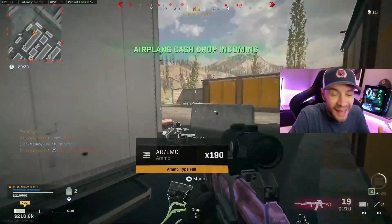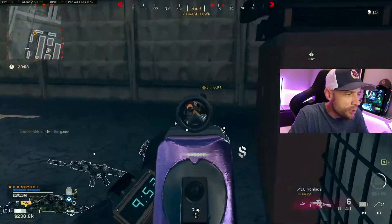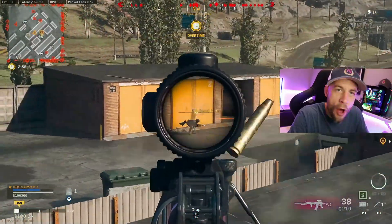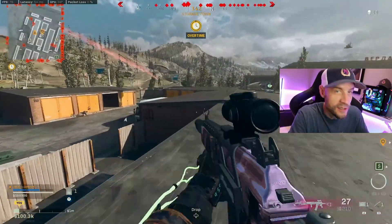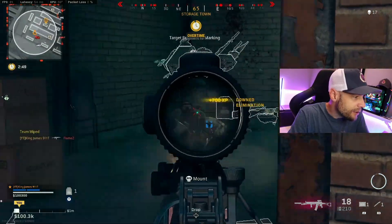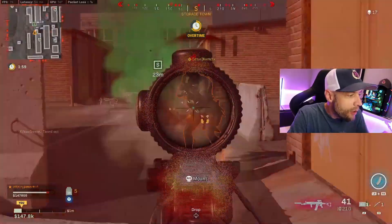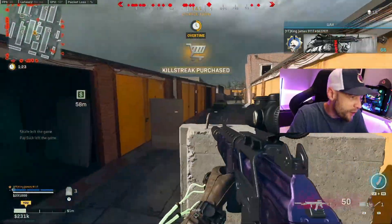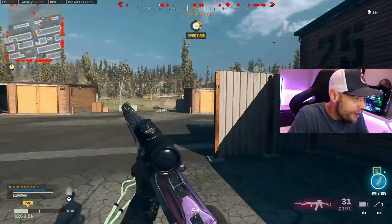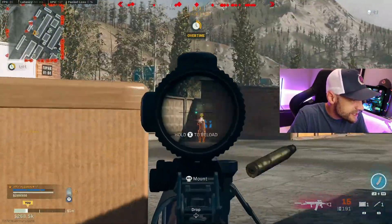I definitely like the gun — I think it's going to have a place in the meta. It's probably going to be a bit more like the AK where you have to get used to using it, because I think it's a higher skill gun with the recoil. It might make a good sniper support gun. As a regular AR it's pretty good, but if you like low recoil guns you'll probably want the Fara or the Krig instead. This thing definitely hits really hard though, and I was able to track guys no problem.